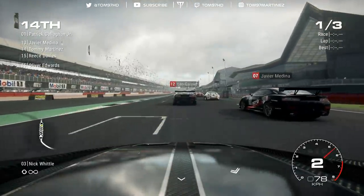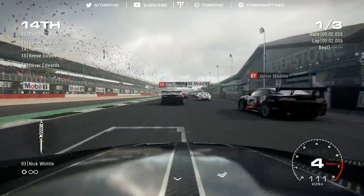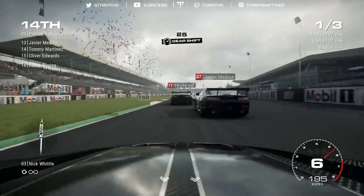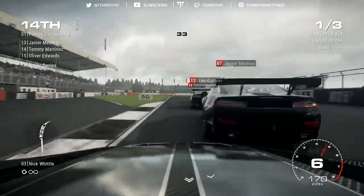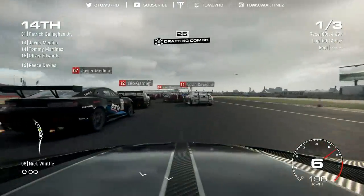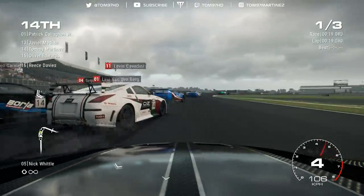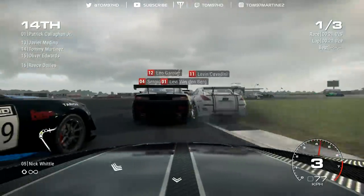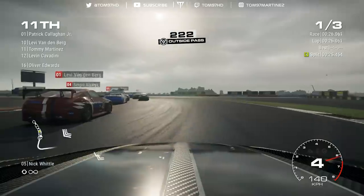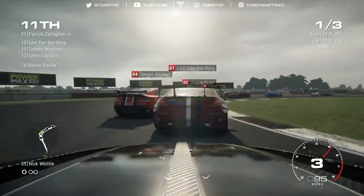Here we go — race one of the new event, this time at Silverstone. We start from P14, so let's get stuck in. It helps when you know a track, that's for sure. Into turn one we go, got to be careful because there are so many cars in front. It's a three-lap race so we've got to be quick around the short Silverstone circuit.